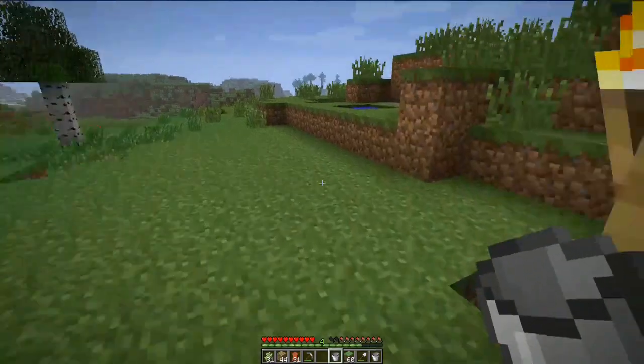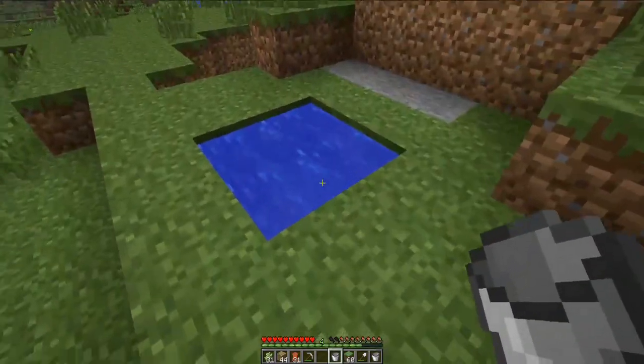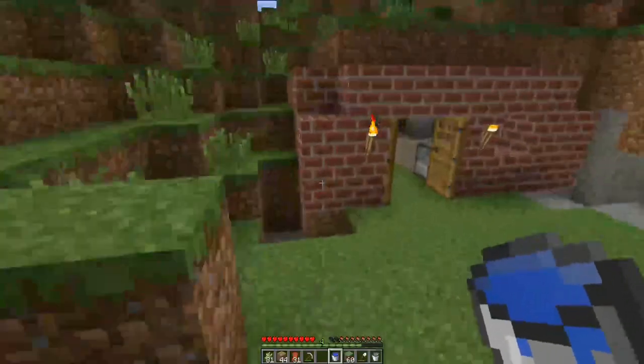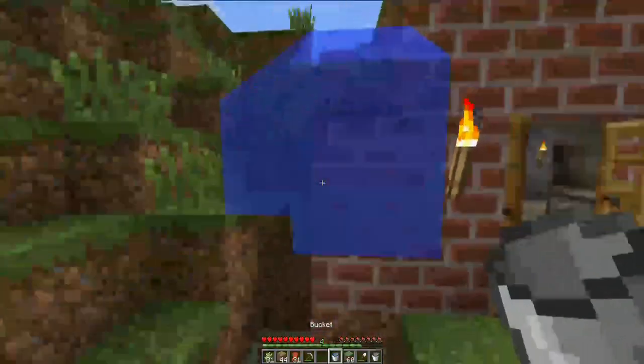I'm going to go outside here — I have some water. I can right-click on that water to carry it in my bucket, and then I right-click to place that water wherever I want it to go.